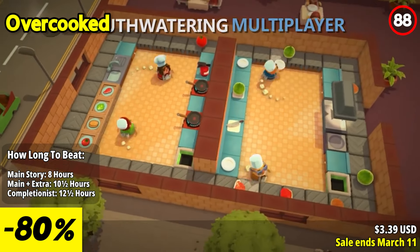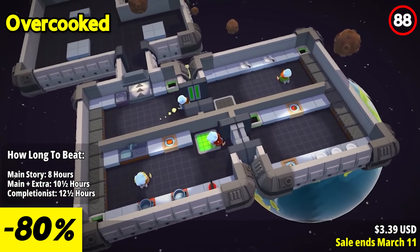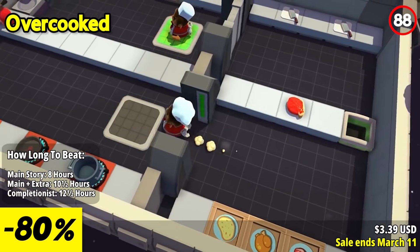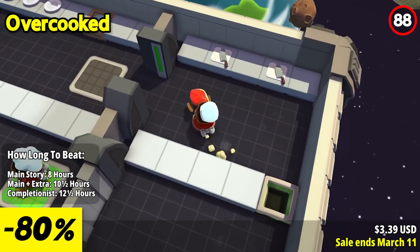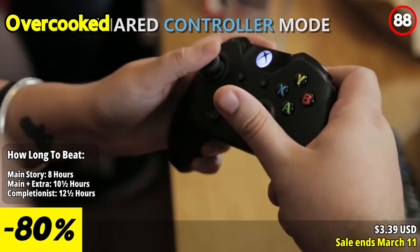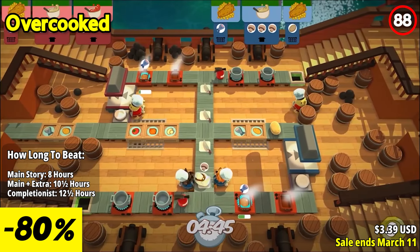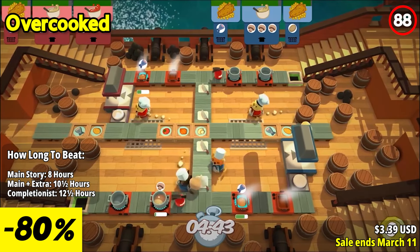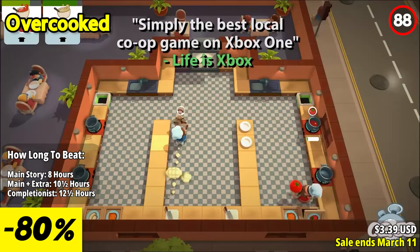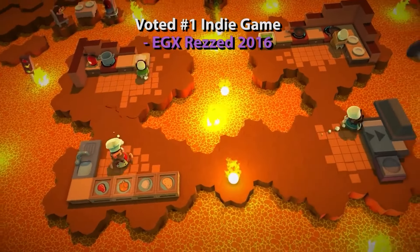In Overcooked Special Edition, players work together in a fast-paced kitchen environment, preparing and serving a variety of dishes under intense time constraints. The gameplay mechanics are simple yet addictive, requiring effective communication and coordination among players to avoid culinary disasters. The game's level design adds to the excitement, with kitchens ranging from ordinary restaurants to wild and unconventional settings. Each level presents its own set of challenges requiring strategic planning and quick thinking to complete orders efficiently.